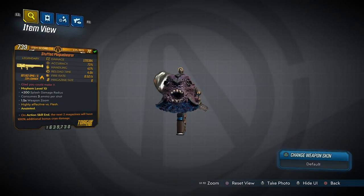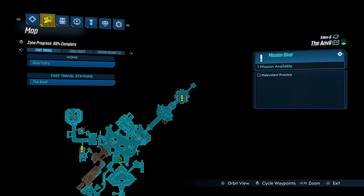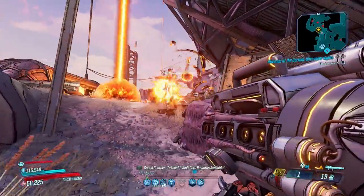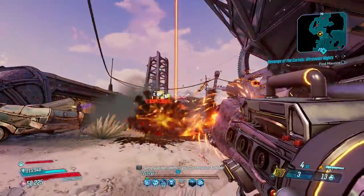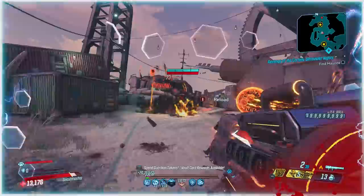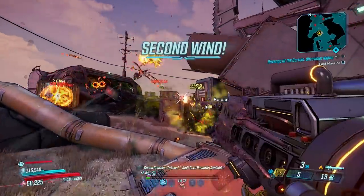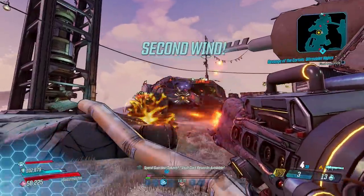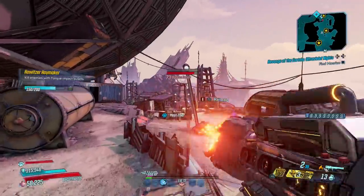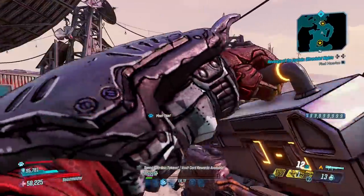Next up, the Plague Bearer — a Mayhem 6 Plus launcher that drops most often from the Warden in The Anvil. If the Backburner is for bossing, then the Plague Bearer is for mobbing, firing the same glistening sphere but this one's circled by smaller projectiles which break off both during flight and after impact, helping it craft extreme amounts of collateral damage. It is the perfect mobbing launcher, consuming 3 ammo with a charge time that's worth the wait, and will see you clear the field in seconds.